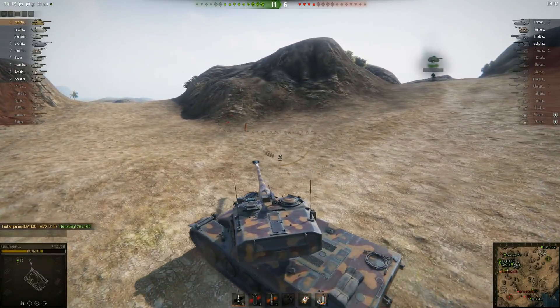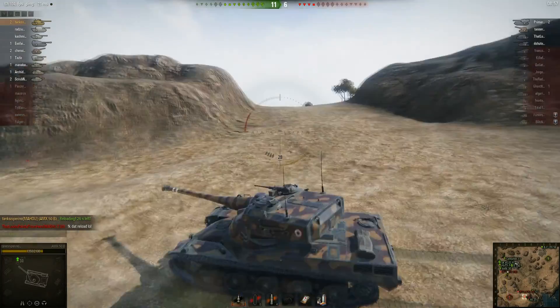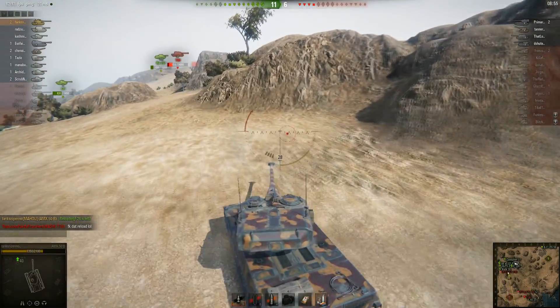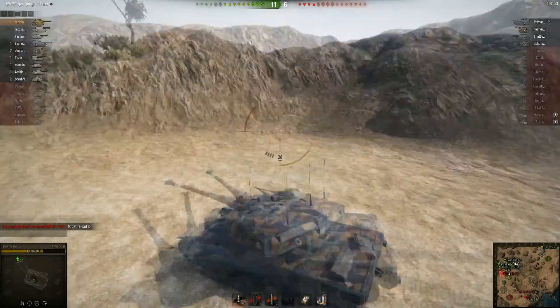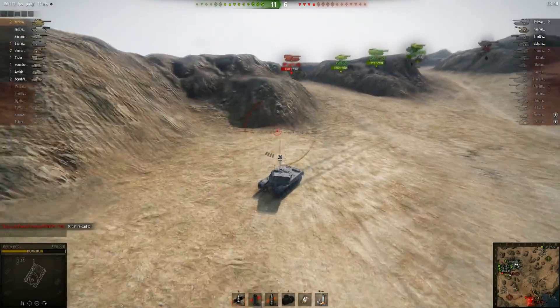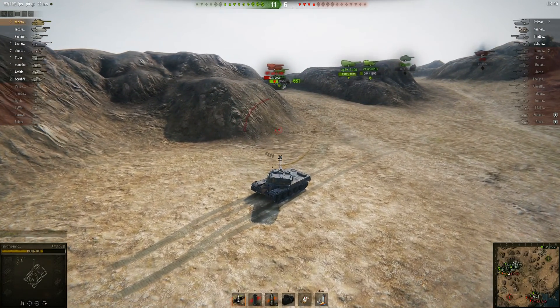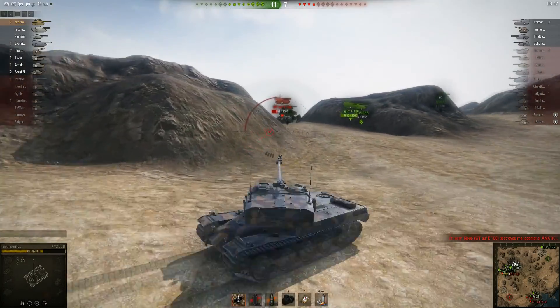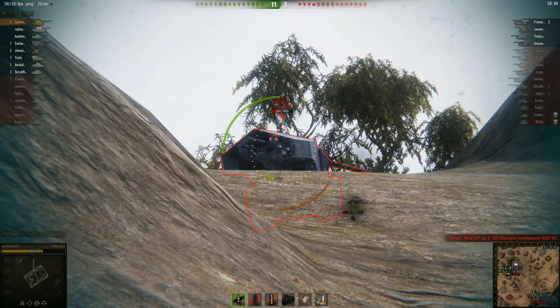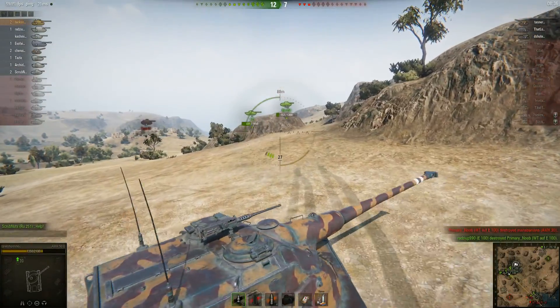The Waffentrager is right there, and his initial plan is to go around the little hill and pop up over there. However, the Waffentrager is going to make it pretty easy and just backs up towards him, trying to escape all these tanks. There's also a tank down there — he tries to kill it but the U-100 actually kills it instead.